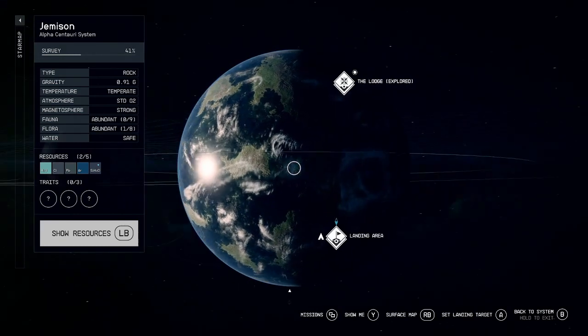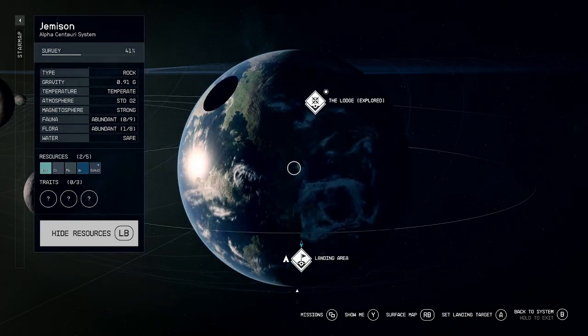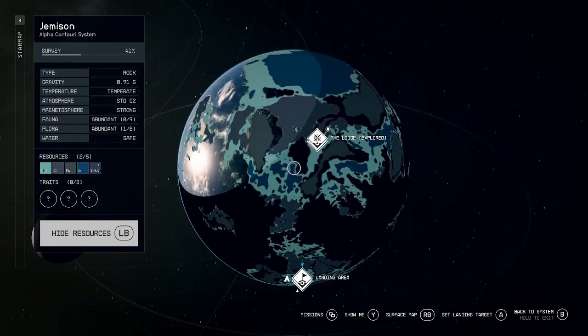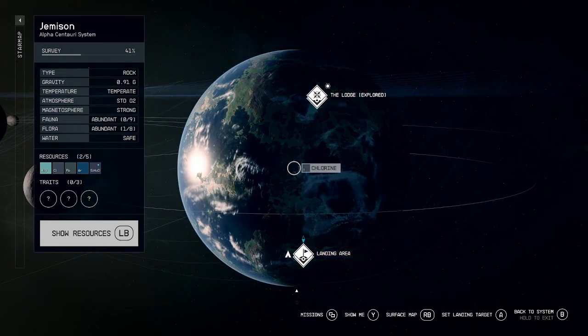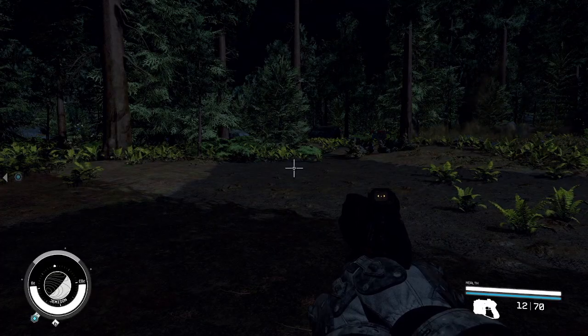You can build an outpost on any planet — you just have to be far away from a main city. If you want to build a really nice outpost, you should scan the planet for resources and then build your outpost near those resources, or on top of the resources.